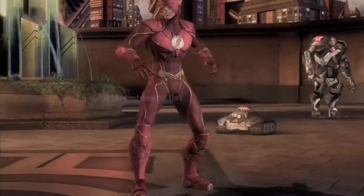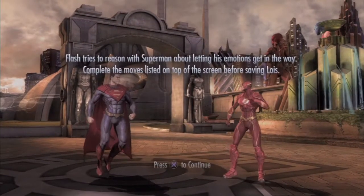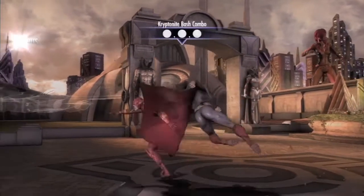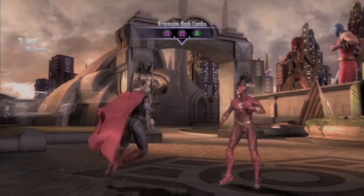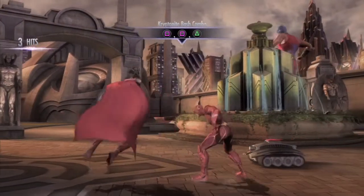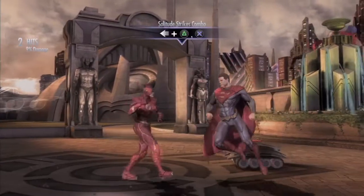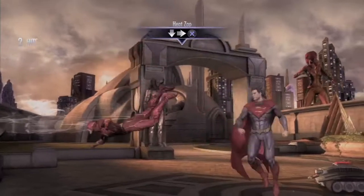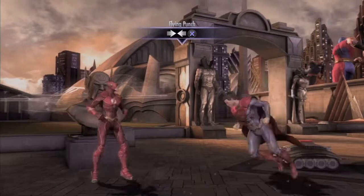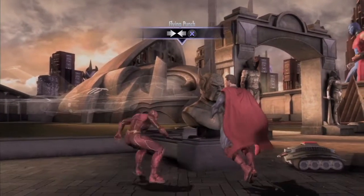Get out of my way Barry, be smart about this Clark. So the first thing we get to do is fight the Flash. Oh, I gotta do the moves on the screen — I don't even have to hit him, I just have to do them. Kryptonite bash combo: square, square, triangle. There we go! Boom boom, heat zap — oh I like this one! Flying punch! This is good for teaching how to play as your character.